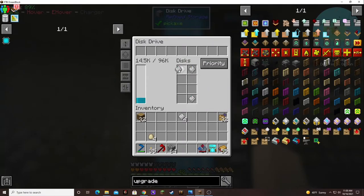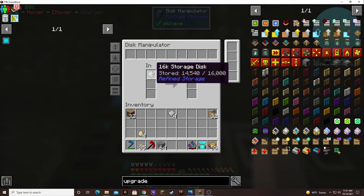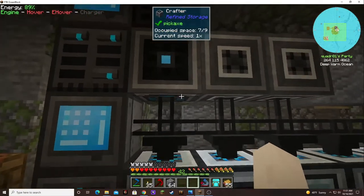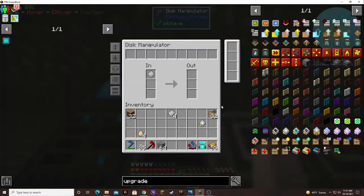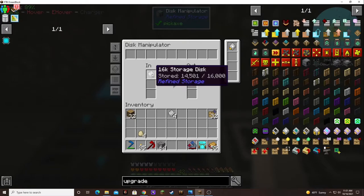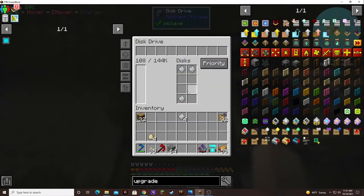What I'm gonna do is swap that out and put this into the disk manipulator, and that'll slowly pull things out from the storage disk. I'm gonna put the speed upgrade in here — hopefully that'll make it a little bit faster. And then you can use those and another 16K to make a third 64K. I'll work on that in between episodes filling this up with 64K, and we'll be set for a long time.